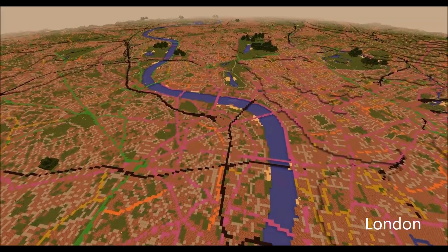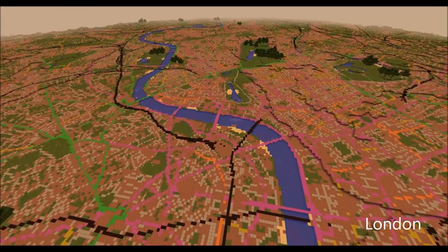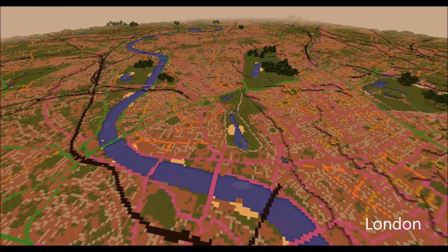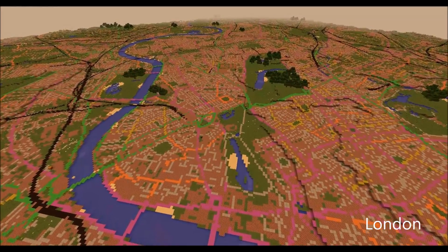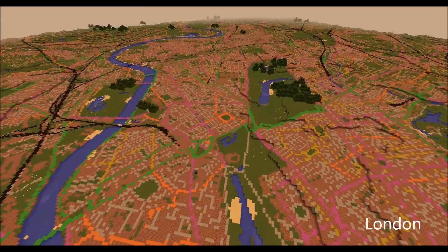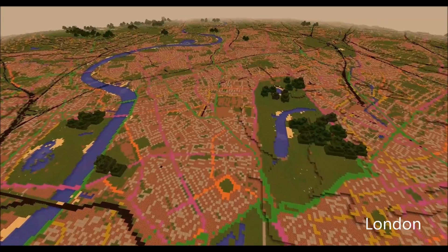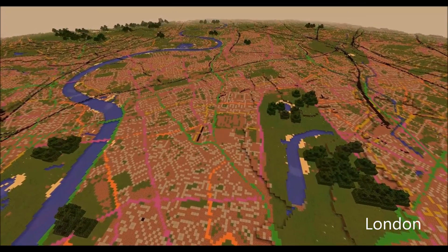Railways were also included in dark black to add context to the road network, and as we fly over London you should be able to make out the many railways as they interweave across the city. You can also identify within the map distinctive landmarks such as Hyde Park below.